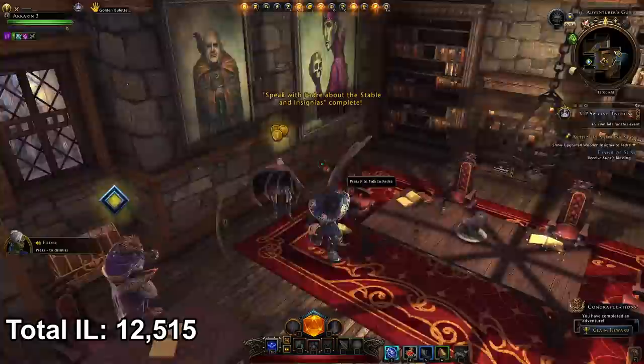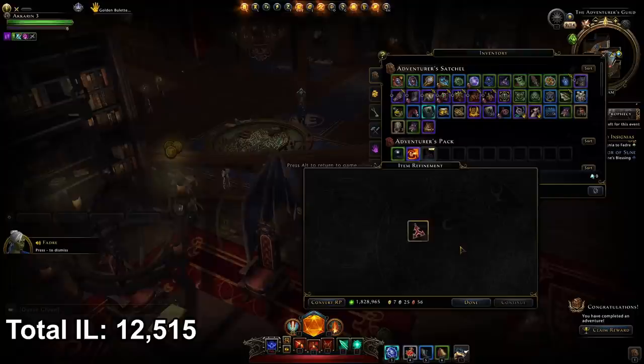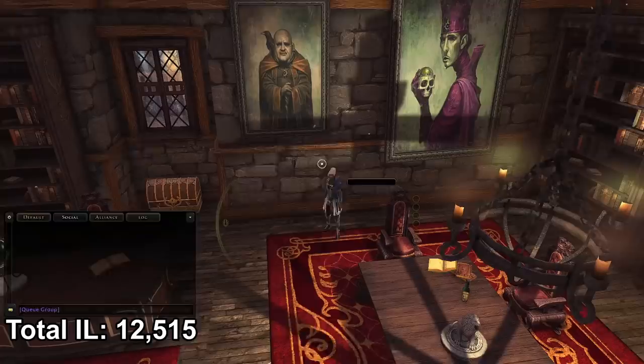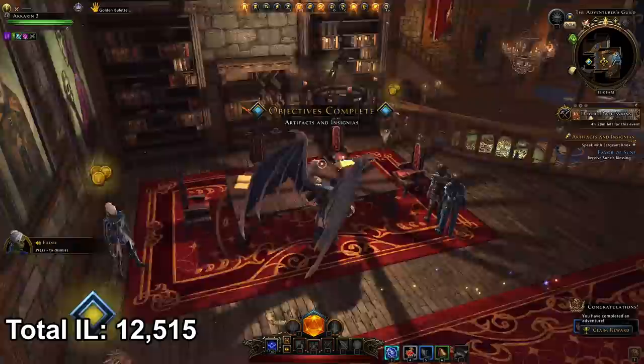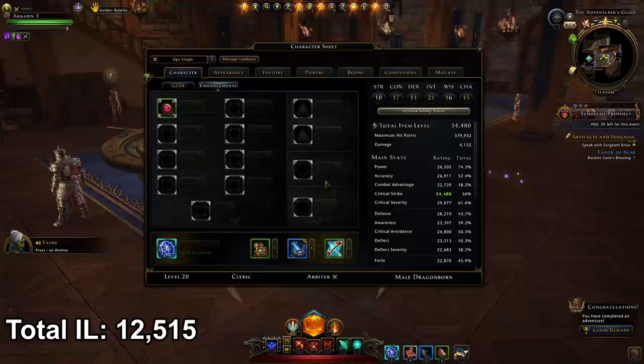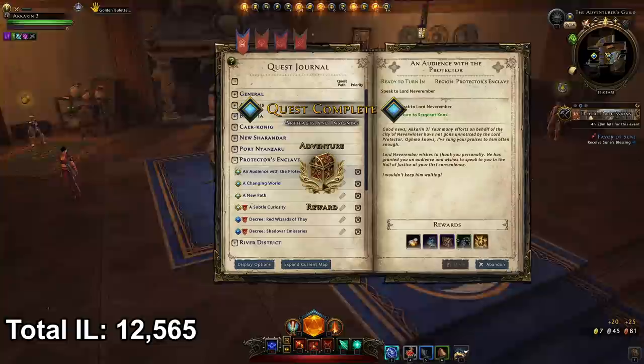Speak to Fadre adjacent about mounts and insignias — you'll get an insignia in your inventory. Refine it, click the upgrade button, and receive the insignia at rank 2. Hand it back in and she'll give you a blue insignia. Insignias go in your mounts stable — slot them in those slots. Note they have requirements depending on what mounts you have. Blue insignias give 50 item level. Hand in that quest and once done you've completed the Chasm.